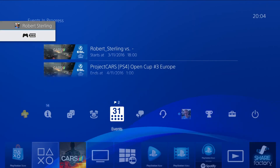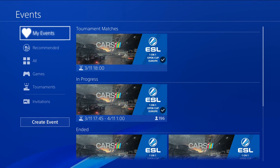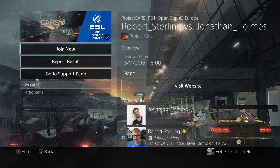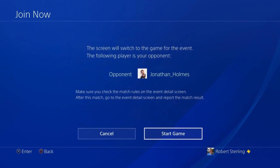You can always keep track of all your Cups through the Events app, and notifications will remind you when you need to check in for your next match. Once you're checked in, the Tournament page will show all the Cup details and your status, and the Cup will be added to the My Events page.